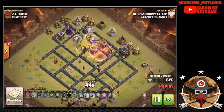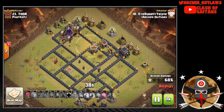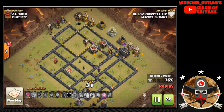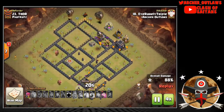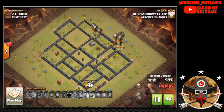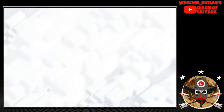He sneaks some Balloons on the back side to distract the Wizard Tower while his main Balloons come in to finish off the top side — just absolutely demolishes this base. Very solid hit from him, and he gets that final Haste Spell down for the swag, securing the three-star.